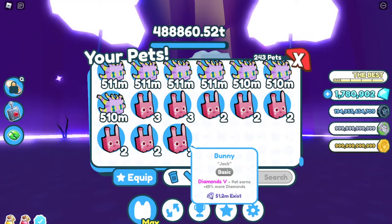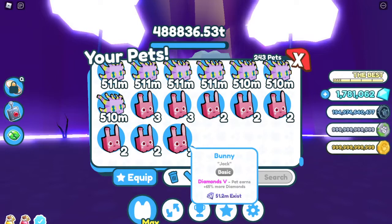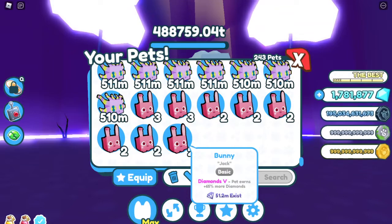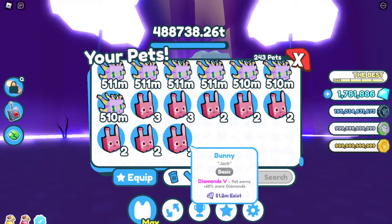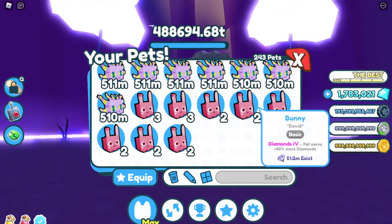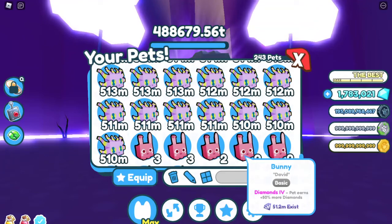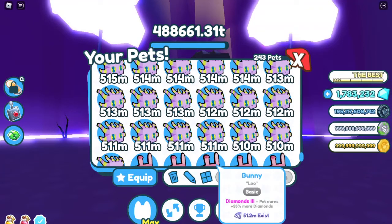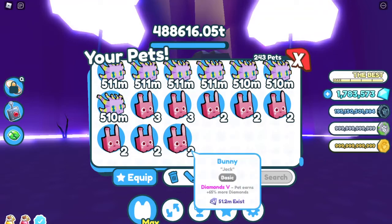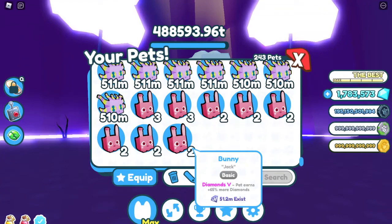No one told us about this update. Diamond V, the highest Diamond enchant you can get, is now down to 65% instead of 100% — that's a negative 35% decrease. Diamond 4 is around 50%, Diamond 3 is around 35%. So yeah, they all decreased a lot. Diamond 5 decreased by 35% instead of being at 100%.